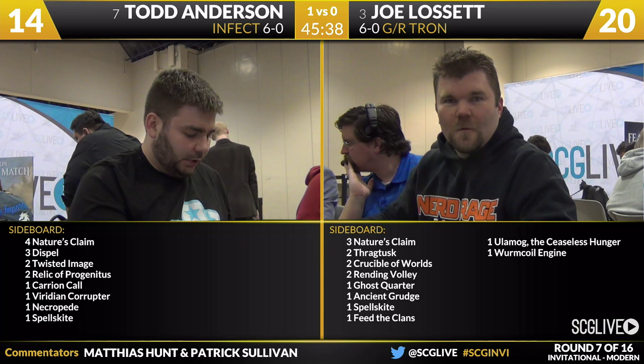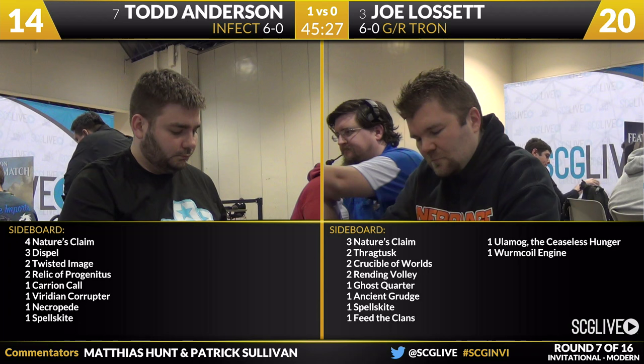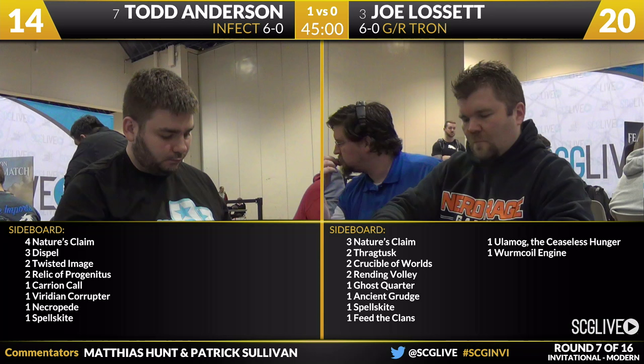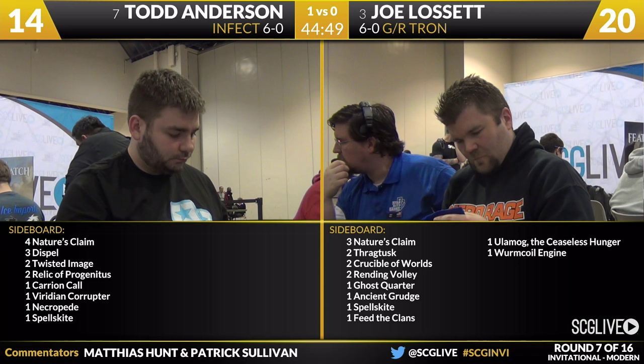Joe has three Nature's Claim, two Thragtusk, two Crucible of Worlds, two Rending Volley, a Ghost Quarter, an Ancient Grudge, a Spellskite, a Feed the Clan, an Ulamog, and a Wormcoil Engine. The Ghost Quarter's nice. You've got to start looking at some cards here — it can hit a Nexus, right? You're going to bring in the Spellskite. I think you've got to start looking at Nature's Claim and Rending Volley. Joe is so desperate for interaction that he might have to go to some of these more desperate cards. Nature's Claim can hit Inkmoth Nexus but not the other two; Rending Volley can hit Blighted Agent but not the other two. I think there's more of an argument for Nature's Claim-style effects here because the Pyroclasms will protect him against the creatures, but he needs more interaction beyond the Spellskite and Ghost Quarter.